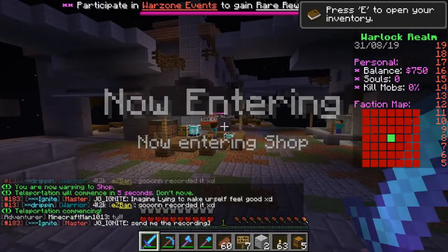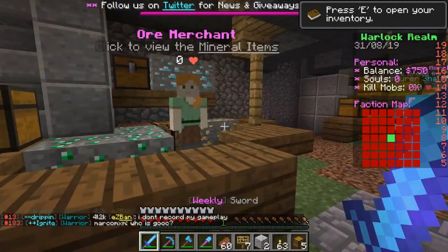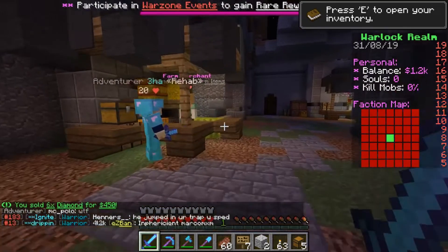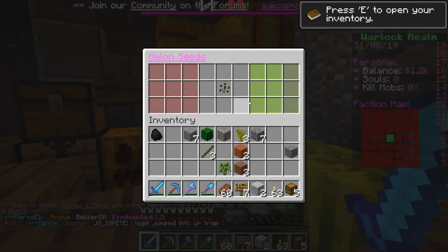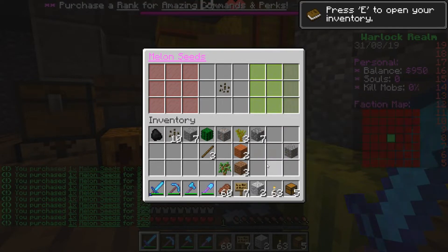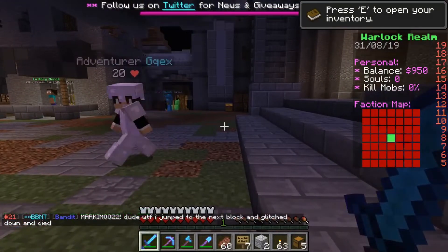Now I'm going to go over to the shop. Okay guys, now we are at the shop — first I'm going to see if there's anything new. No there isn't. So first we are going to go to the ore merchant and sell. Now we have 1.2k. Let's grab some melon seeds.